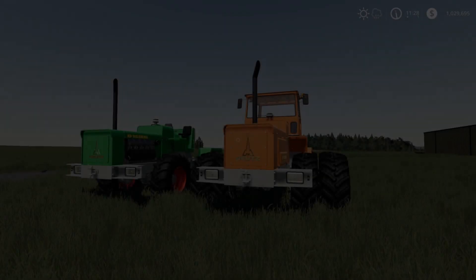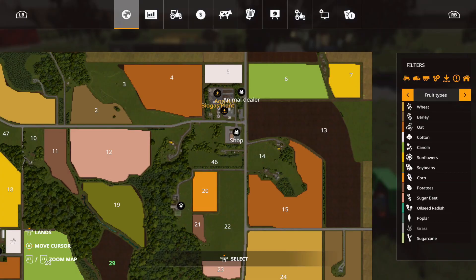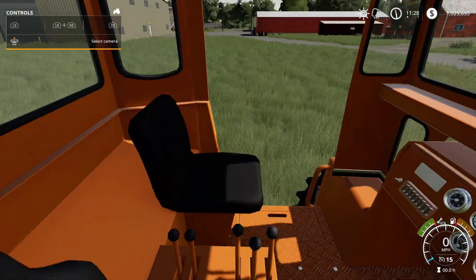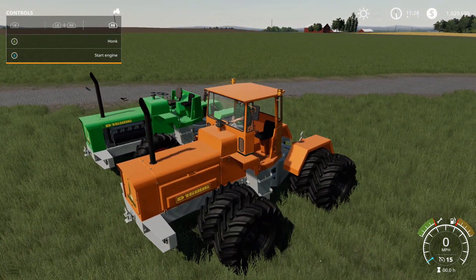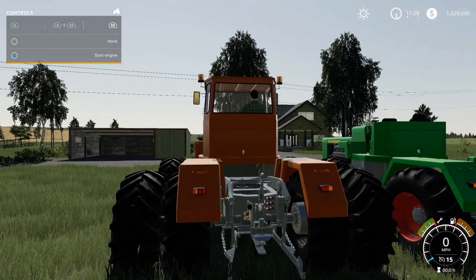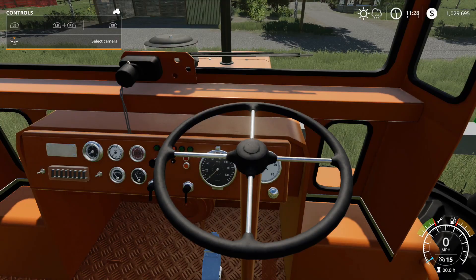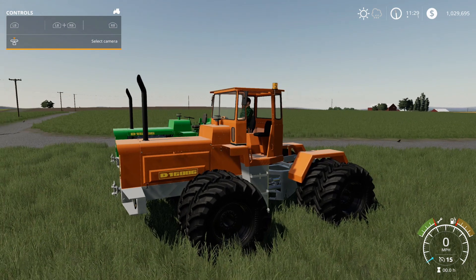Let's take a look at the DF D16006 in game. Here's the interior — really nice. There are two sets of lights and turn signals. The dashboard lights up. Let's turn it on and off so you can hear the sounds.